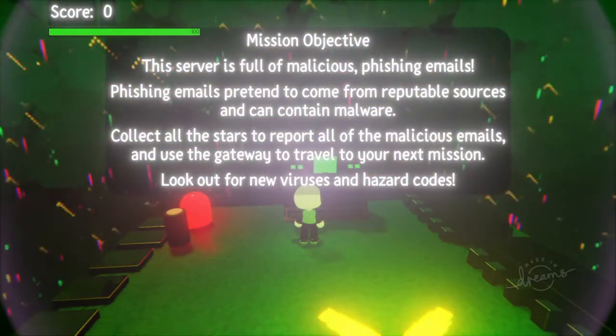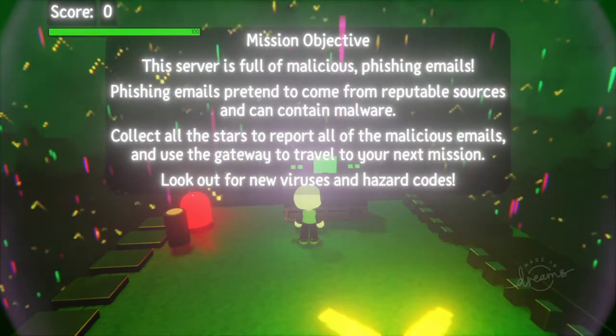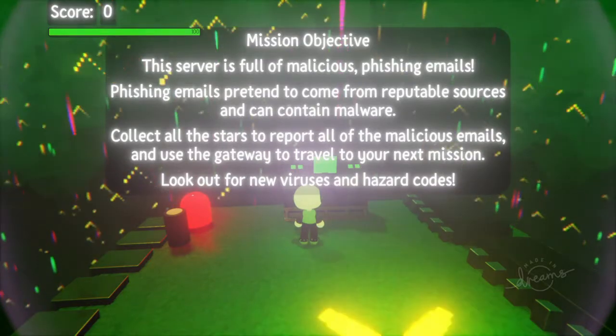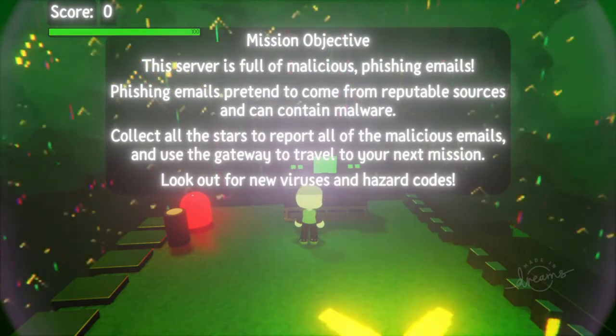Mission objective: this server is full of malicious phishing emails. Phishing emails pretend to come from reputable sources and can contain malware. Collect all the stars to report all the malicious emails and use the gateway to travel to your next mission. Look out for new viruses and hazard threats.